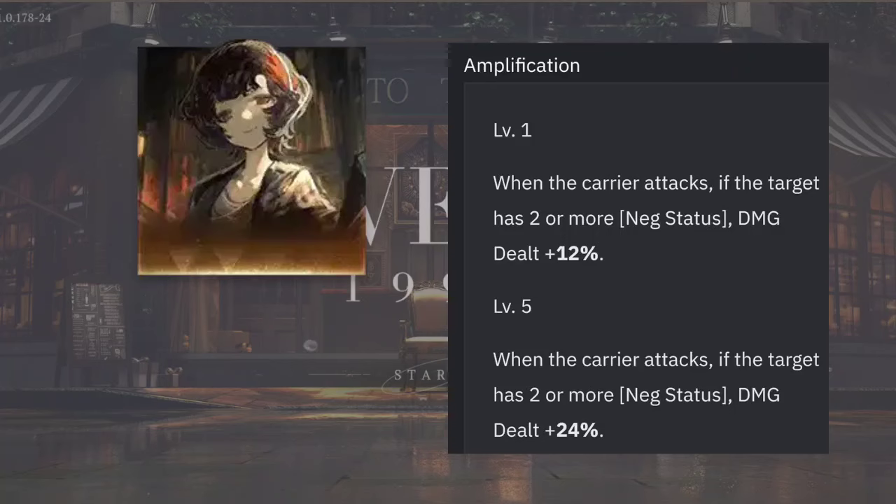Hey guys, first of all I would like to apologize for the misinformation in my previous video where I did the calculation for side cubes for Isold. I mentioned that her debuff works in activating Blasphemer of Night, but actually it doesn't. I just read it up and have a better idea now regarding debuff classification.